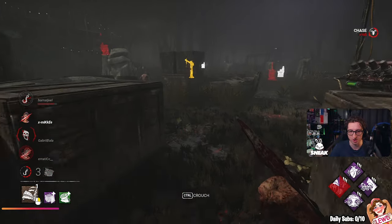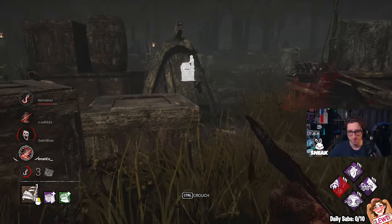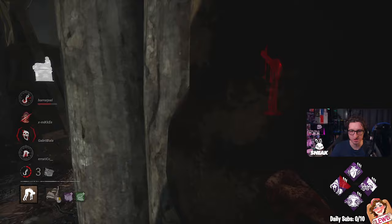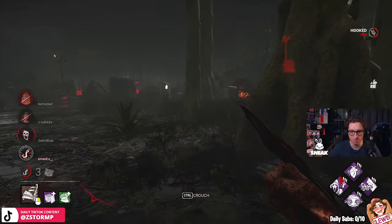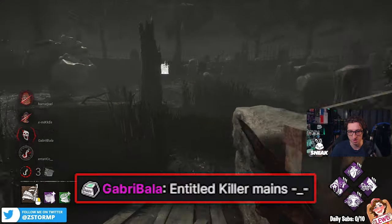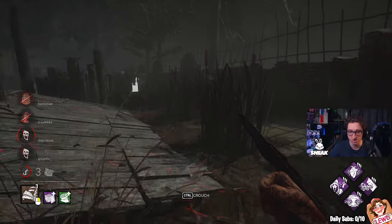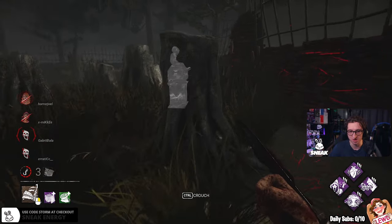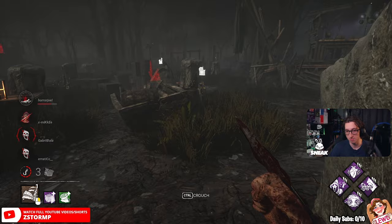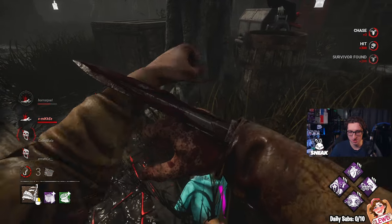Strider is throwing me off so badly. There's like two or three toolboxes worth of generators getting worked on — of course I'm going to play a little bit different. The Claudette gave up on hook. Alright, they had another stage in them — they could have played it a lot better. The Claudette kind of killed the team. I didn't play wrong.